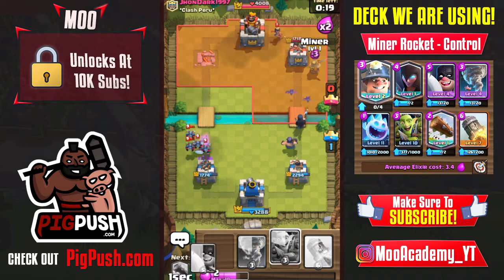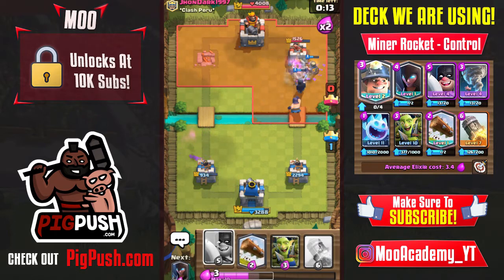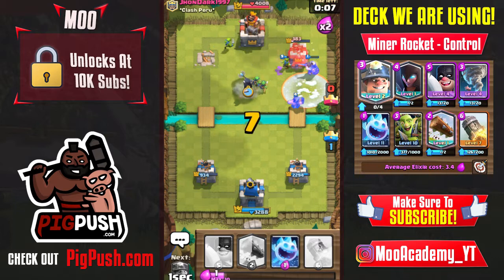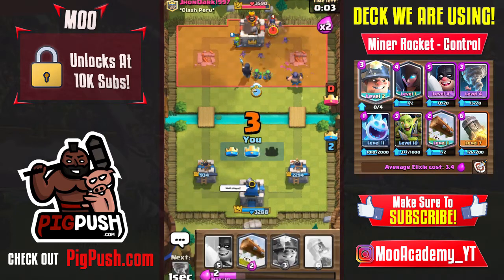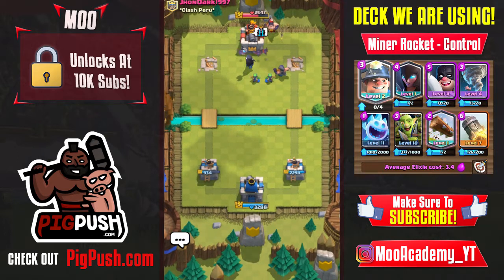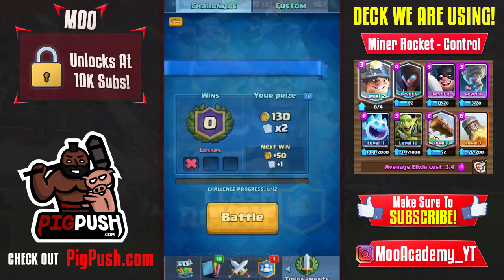Good game, well played to John Dark 1994. I'm going to tornado this princess and garmi so my executioner can hit them all. Let's get back to the gameplay — good game to John Dark. Two stars to none. This deck is so strong.